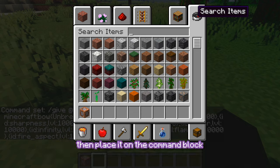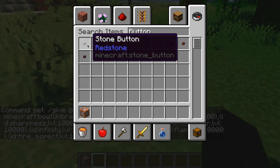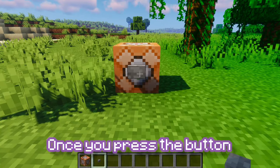Finally, grab yourself a button, then place it on the command block. Once you press the button, you will receive your OP bow.